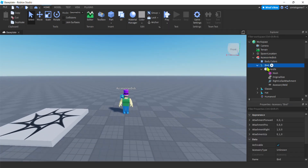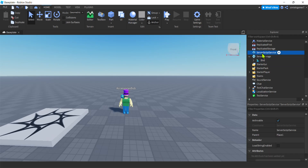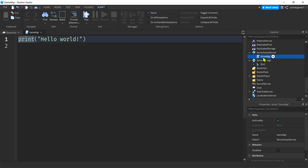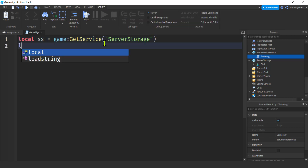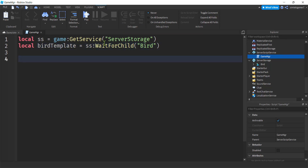Let's go and get this bird. We're gonna duplicate it - Control D - and now there's two of them, one on top of the other. Let's pull it down to Server Storage, and I am going to add this bird to players as they enter the game - the easiest way of adding an accessory. We're gonna go to Server Script Service, hit a Script, and call this Game Manager.